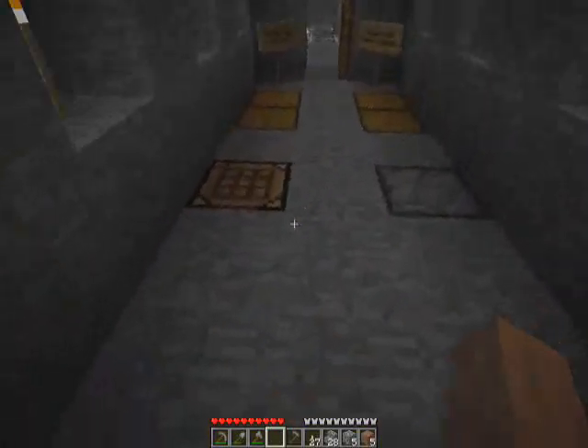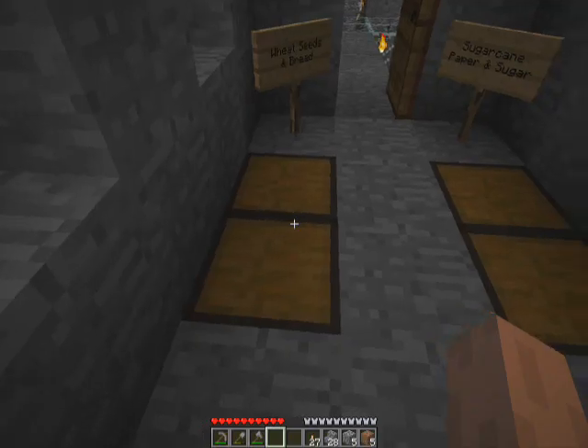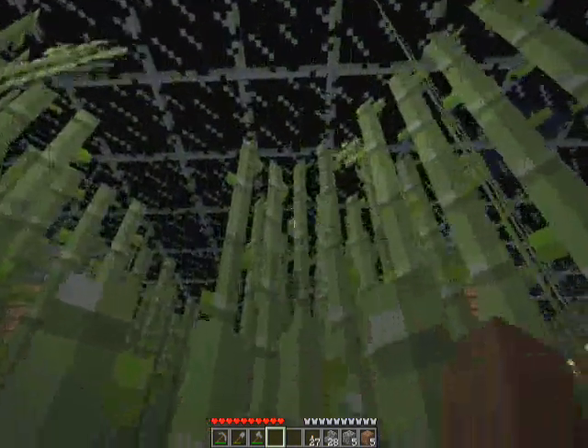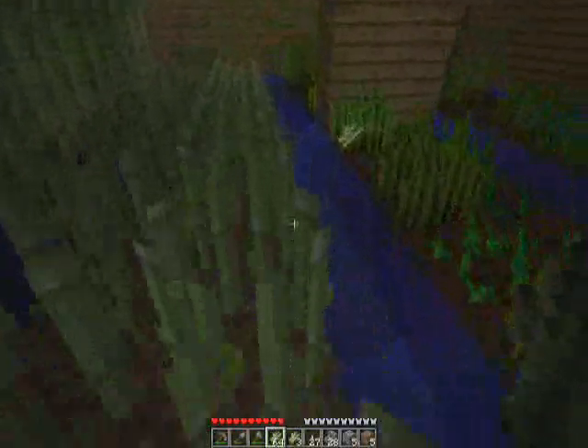Things still grow naturally if they were generated when the game was first started, but only the things you yourself manually plant will only grow while you're within proximity of them. So that means mushrooms only spread, trees — already said — so yeah, it's just something to keep in mind. That applies to cacti as well.